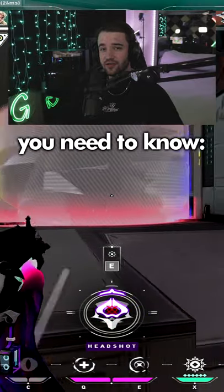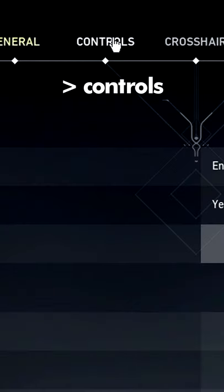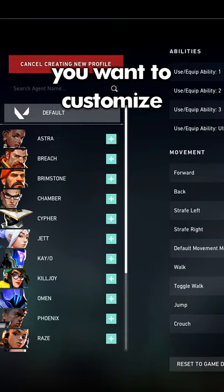Valorant got a huge update and here's everything you need to know. You can now have custom keybinds for each agent. Go to Settings, Controls, Actions, and select the agent you want to customize.